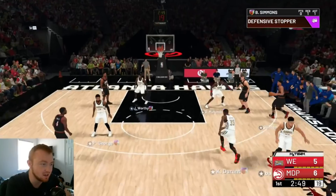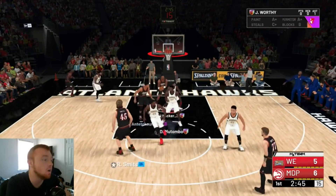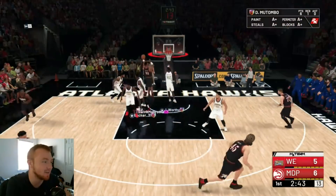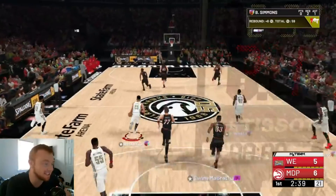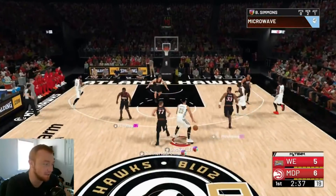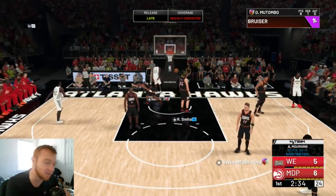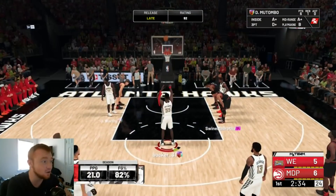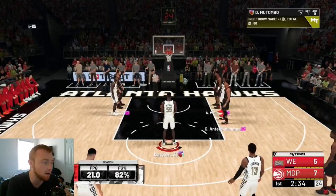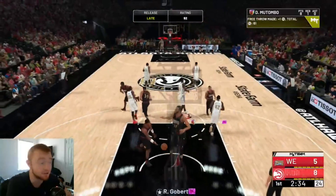Let's go — play some good defense, way to be there with Mutombo, way to step up. They bumped it back to each other with Mutombo all the way getting to the free throw line. I had a chance for the and-one, but he does have a 92 free throw, so he should knock both of these home. You can see that nice little 21-point average right there and he's got both to drop.